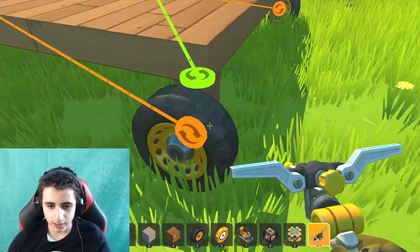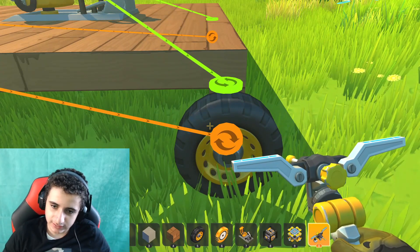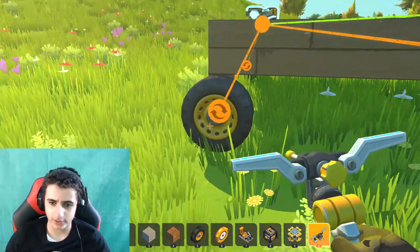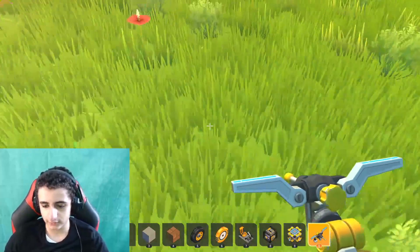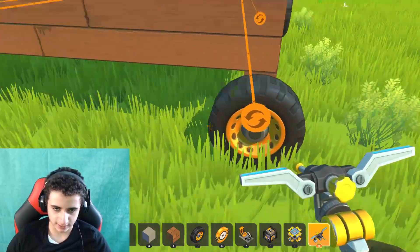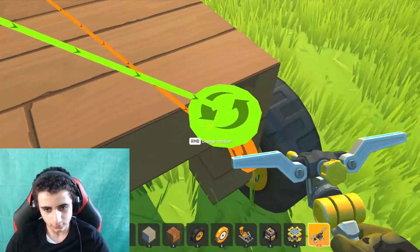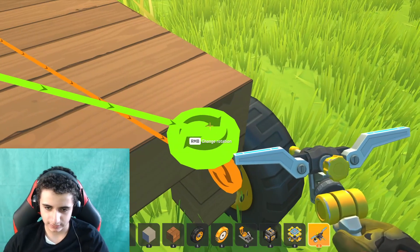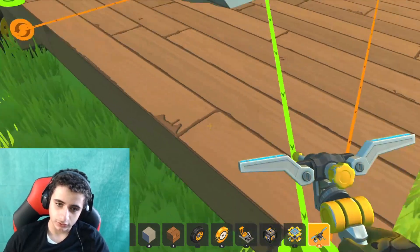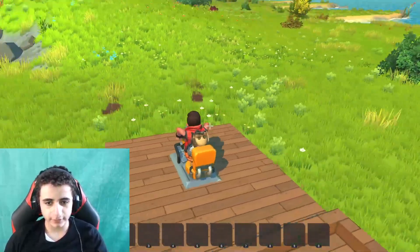Now the wheels — the direction they rotate should be like this. You see the arrow here? It should go this way so it can move and turn the right way. This one is good, this one is wrong — it should be like that. And this should be like that, and this one too. Now all the arrows are correct.